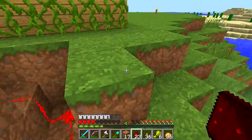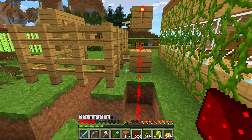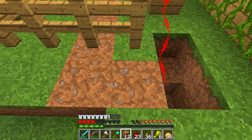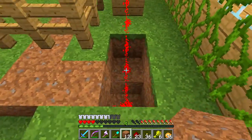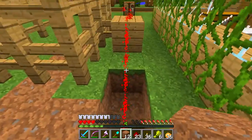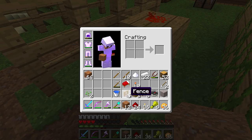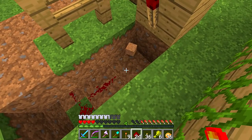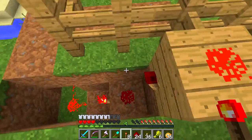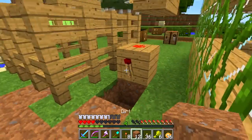Now, in theory — there we go. I'd really like to hide all this redstone somehow. I'll have to figure out how exactly to do that. At least this we can hide. That I don't know what to do with. We're going to have torches everywhere. My hope is I can reduce this a little bit. Now, that worked.